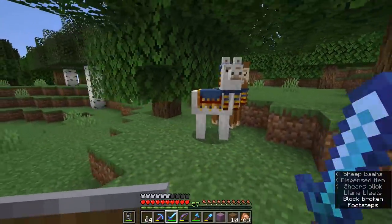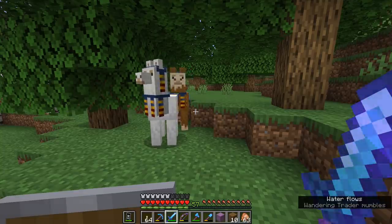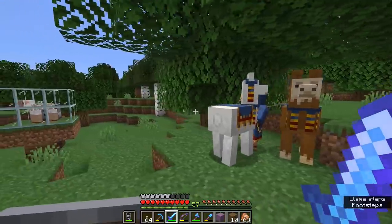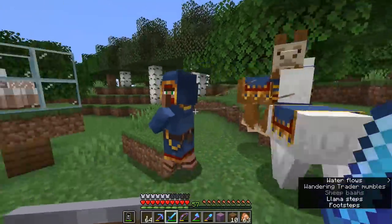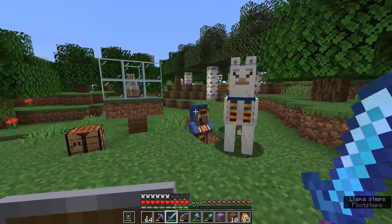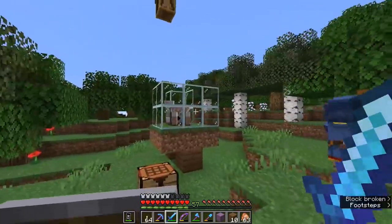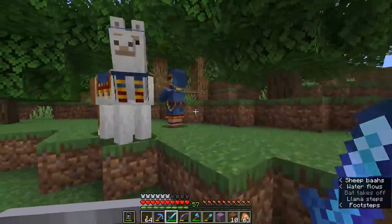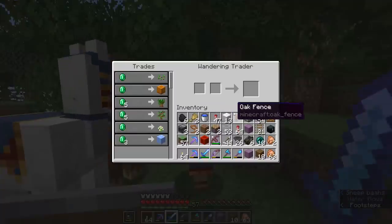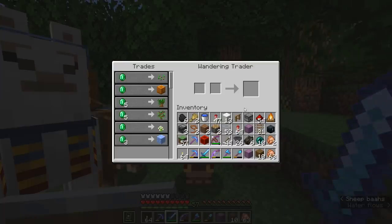This guy will appear at random, and this is the first one I've encountered since updating my world, so it's absolutely an opportunity I want to take advantage of. These guys appear somewhat regularly around villages, but randomly in other places within about 48 blocks of a player. This guy literally just spawned in the forest as I was setting up the time lapse for the sheep shearing. They will have a completely random selection of trades from a small list, but they trade random stuff each time.